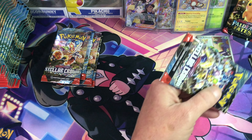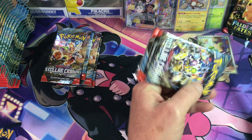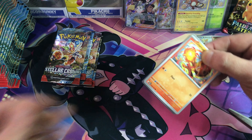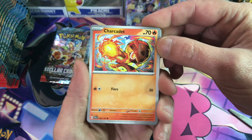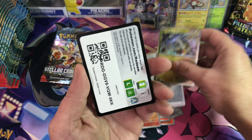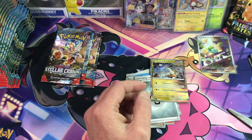Alright, our second pack out of the triples. These packs seem to be a lot tighter than all the other series so far. Chuckadet, Clang, Cyclozar, Gulpin, Laminon, Lacy Trainer, Rapidash, Raging Bolt reverse, Risharam, and a Raging Bolt hollow. Pretty cool. There's your code card.